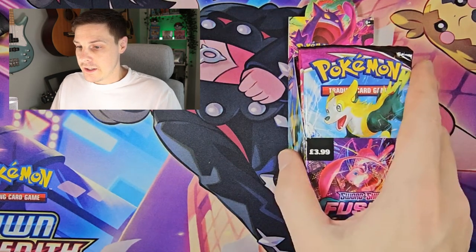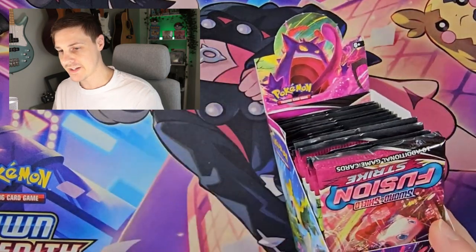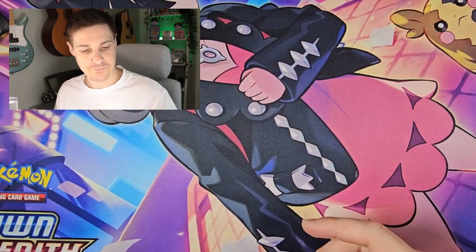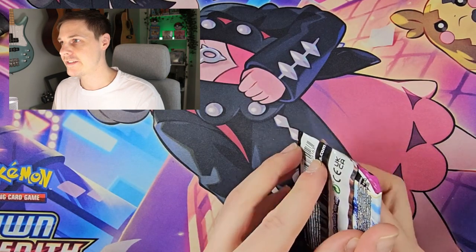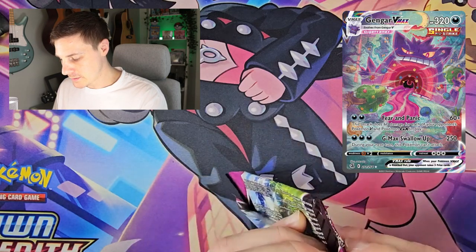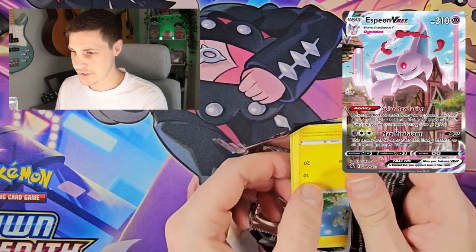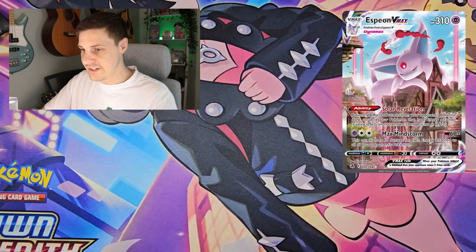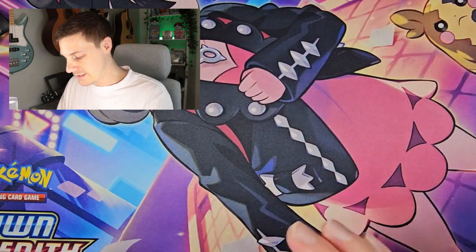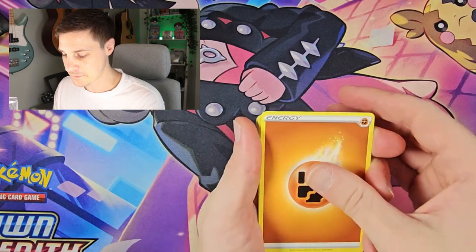Okay so here is the Fusion Strike display box, let's just get into it. As I said in the introduction, we are chasing Gengar VMAX but there are also some other pretty cool cards in this set — we've got cards like Espeon VMAX, and there's a couple of decent Mew cards in here as well. So we can hope for the best and hope we get lucky with this display case.